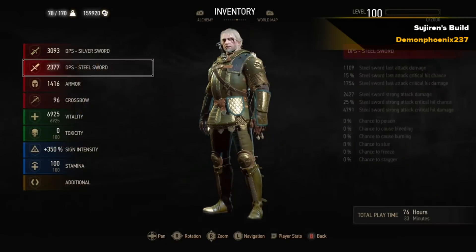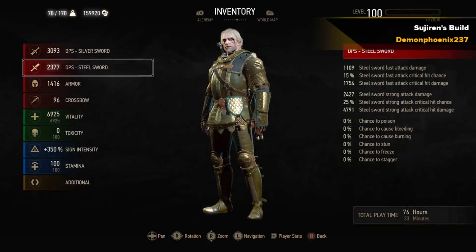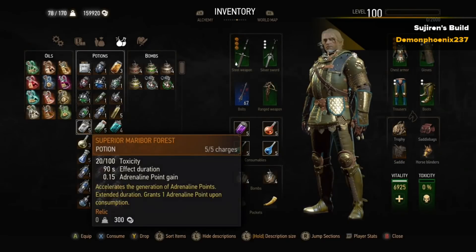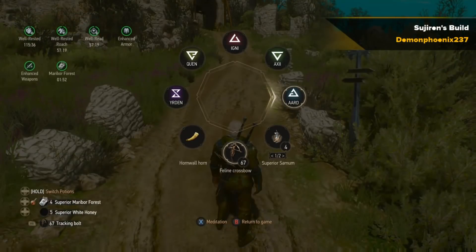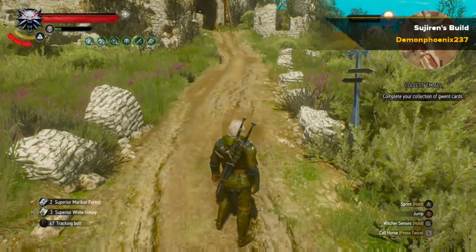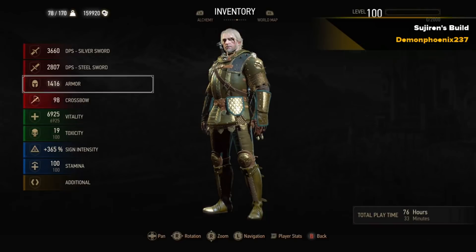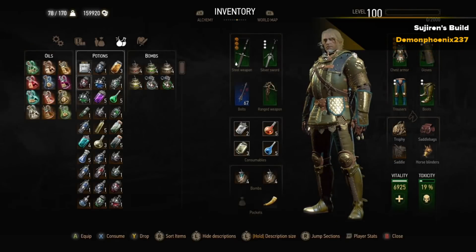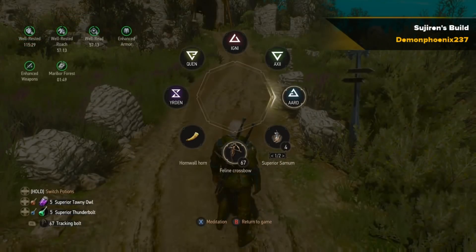You want to be using the Silver Sword instead of the Steel Sword for the vast majority of the time because of the higher damage and how Conductors of Magic works. You can see there that the 350% sign intensity and okay damage — it's not a build that's about damage, although it can do a little bit with the heavy attacks. Now one of the things you want to take into account, which Sujuren pointed out to me, is that Adrenaline Points, even though they usually just add 10% attack damage, also add 5% sign intensity for each Adrenaline Point. Using Maribor Forest and the Superior White Honey trick to use Maribor Forest and then boost up to 3 Adrenaline adds another 15% sign intensity. The main bulk of the damage with this build comes from Conductors of Magic adding the damage from your sword as sign damage.